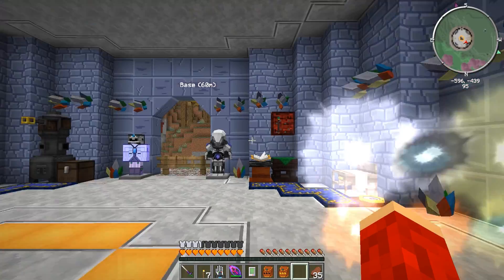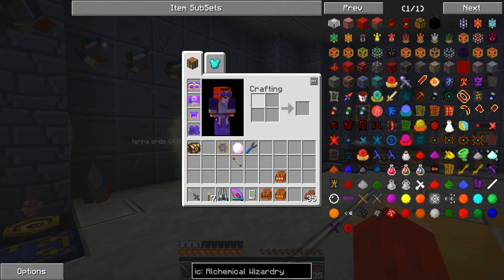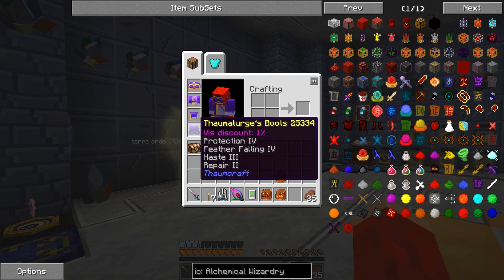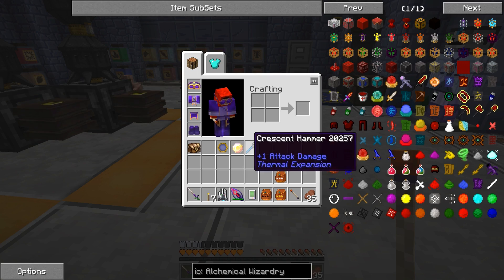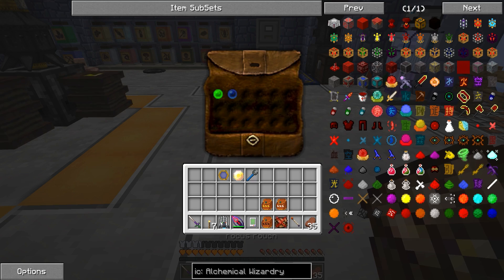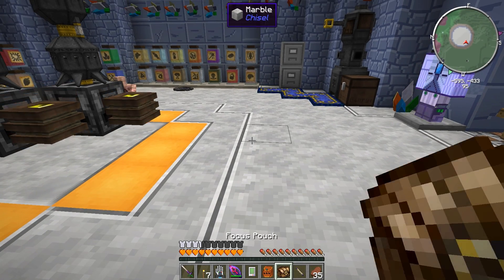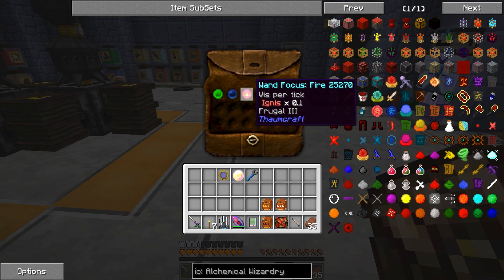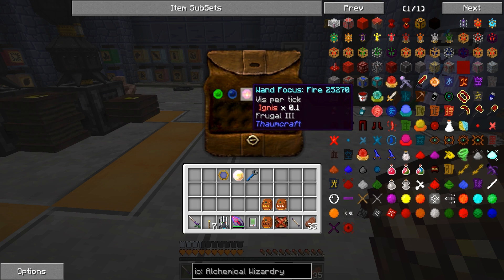You want to make sure you have all of your gear on because it gives you a discount. Plus the secret is the focus. Putting Frugal 3 on one of the focuses and keeping that focus equipped — Frugal 3 reduces cost. That was a secret I found online, I didn't figure that out.